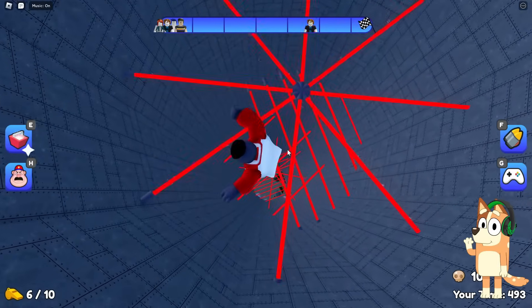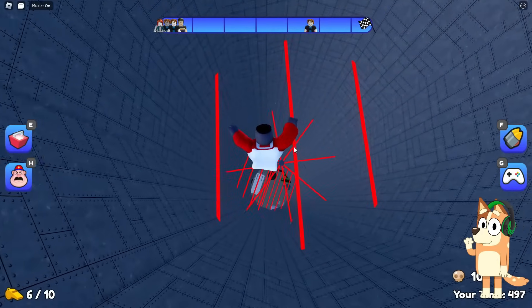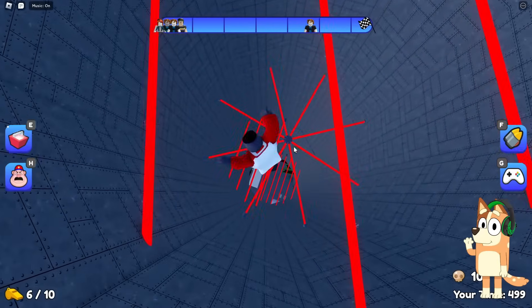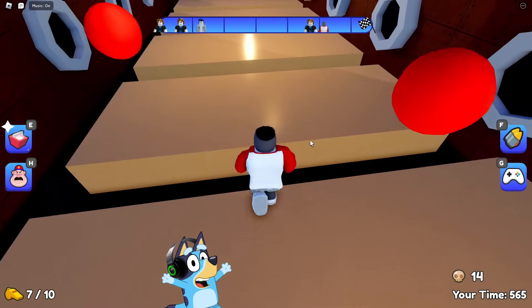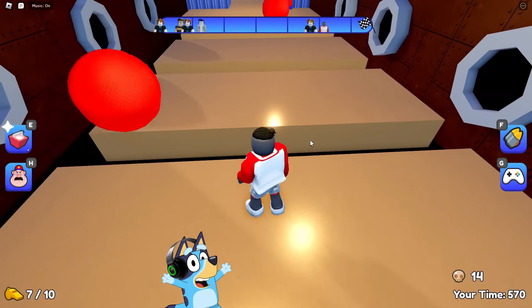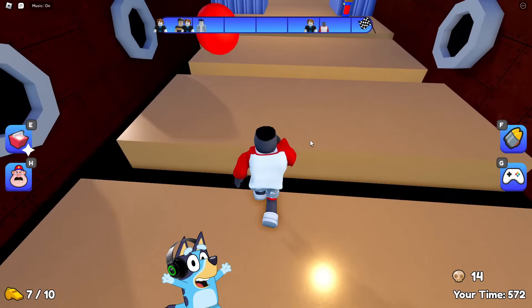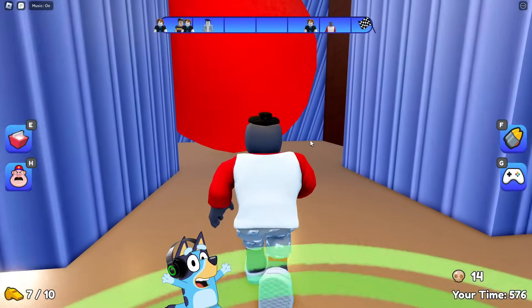I like this better than the lasers in Barry's prison break because it's a lot harder. I hope that Dad will cope with this the first time and we will go downstairs as soon as possible. Okay, we passed this test and now we need to jump on these platforms without getting knocked down by these flying balls. I hope that Dad will cope with this the first time because he copes with all the tests quite well.